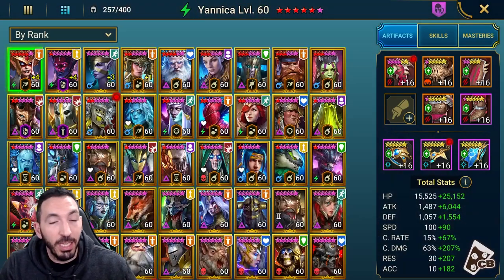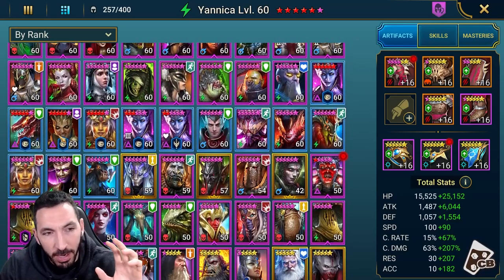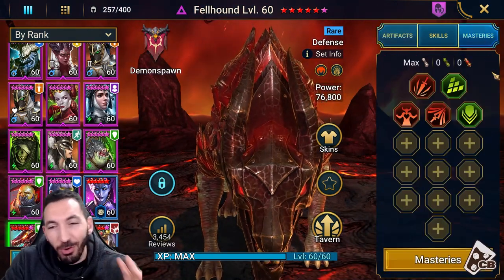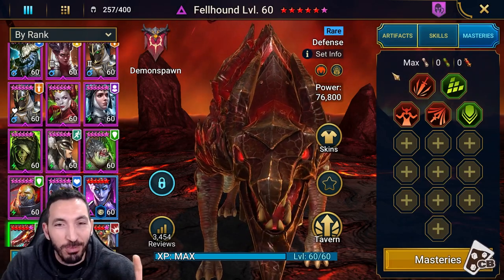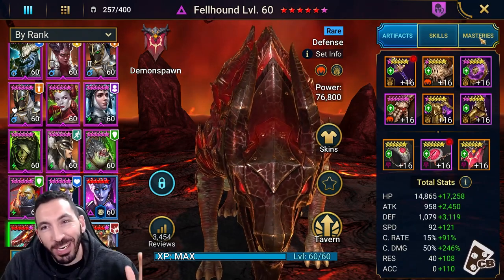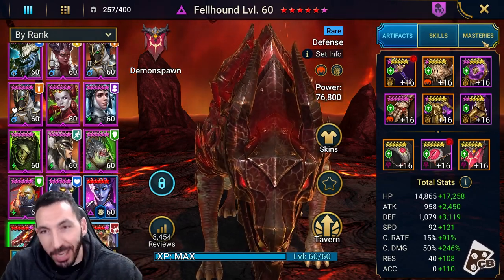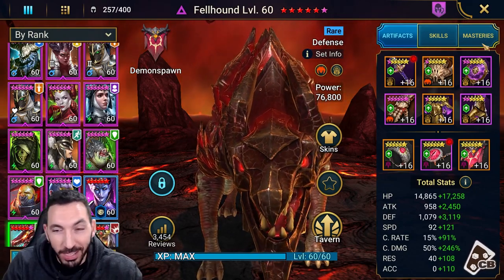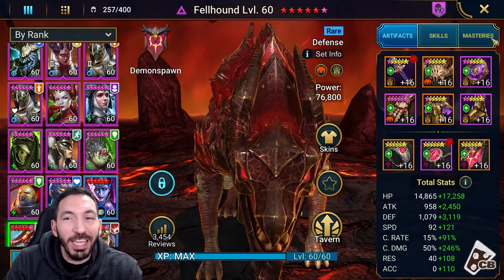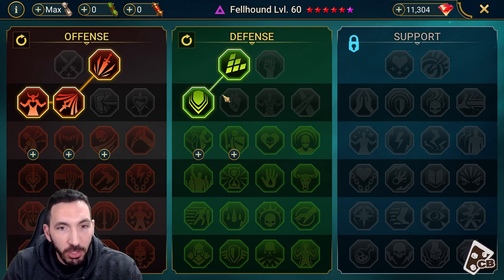We'll start with Fellhound at five-star awakening, which I got from the awakening souls. I haven't really pushed his masteries — being honest, I don't want to spend 800 gems just to make this video. As a content creator I'm trying to be free-to-play, or at least not a big spender, at least for this part of the year. So we're keeping it free-to-play with no masteries on him — except the ones I recommend when building him anyway for brutal campaign.